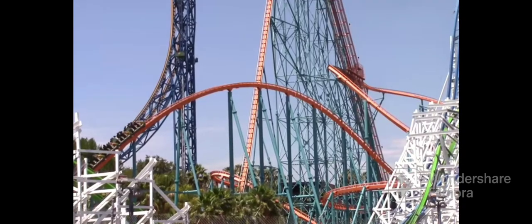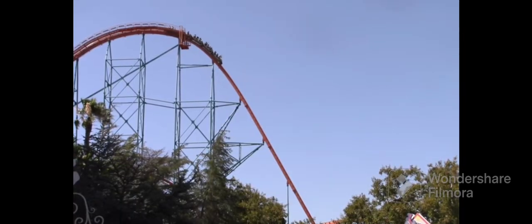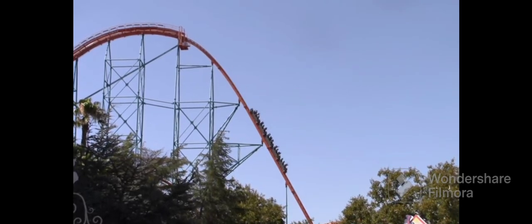Let's start with the layout. Goliath has a drop of 255 feet. This drop would have given a little pop of airtime if it wasn't for the ride slowing down so much on the lift hill at the top. But to make up for it, the valley of the first drop gives lots of positive Gs. Next comes a super high turnaround that gives a pinch of laterals at the top and has a steeper drop than the actual first drop, which is kind of weird.